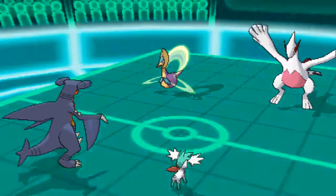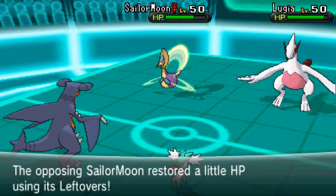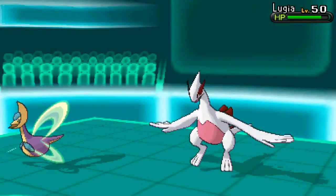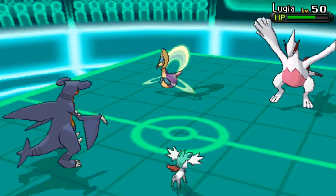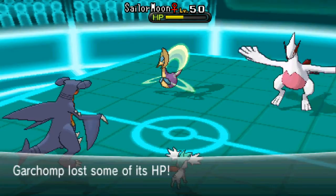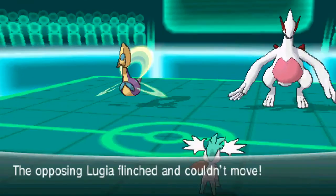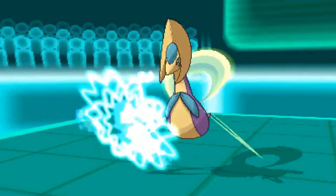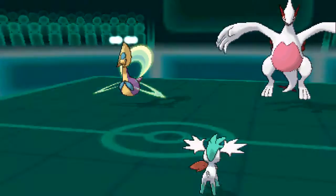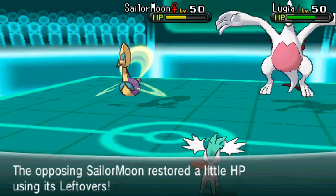I get this Ice Beam, and that nearly takes me out immediately. Cresselia goes ahead and gets leftovers recovery. We got another Air Slash towards Lugia and I go ahead and run Iron Head hoping for the flinch on Sailor Moon. I realize that Life Orb is going to take me out, so that didn't help. Lugia flinches and Sailor Moon uses Ice Beam on my partner, which is going to be super effective. Luckily, Shaymin survives though. So Lugia with two flinches right back to back — it's not setting up really well.